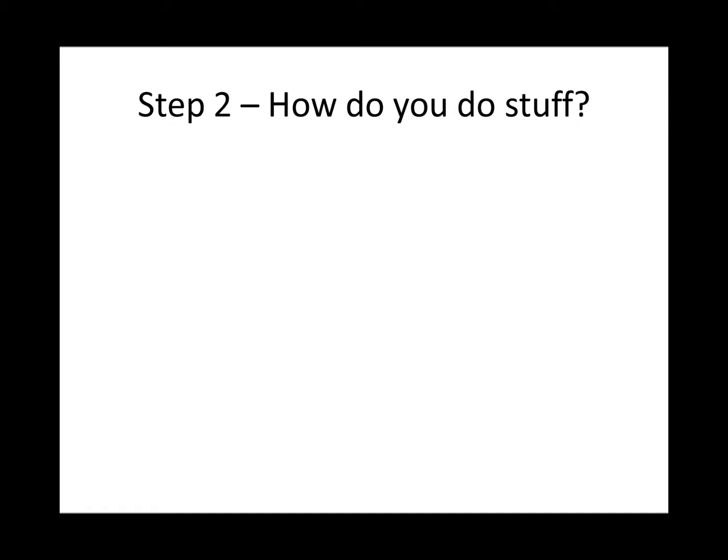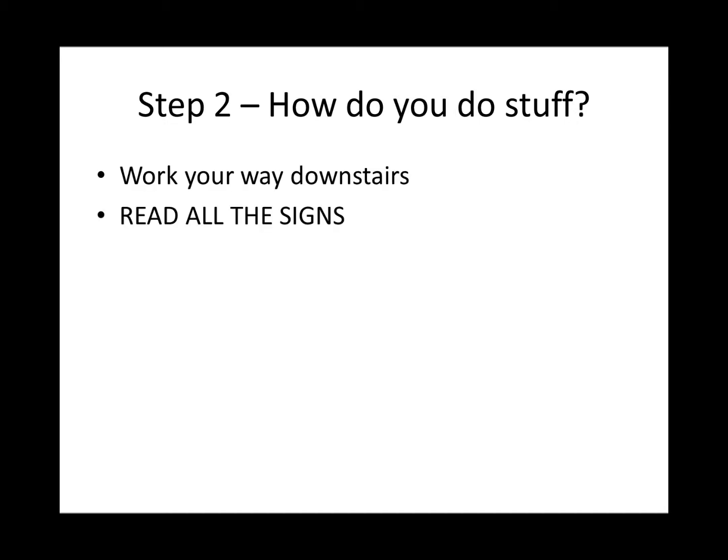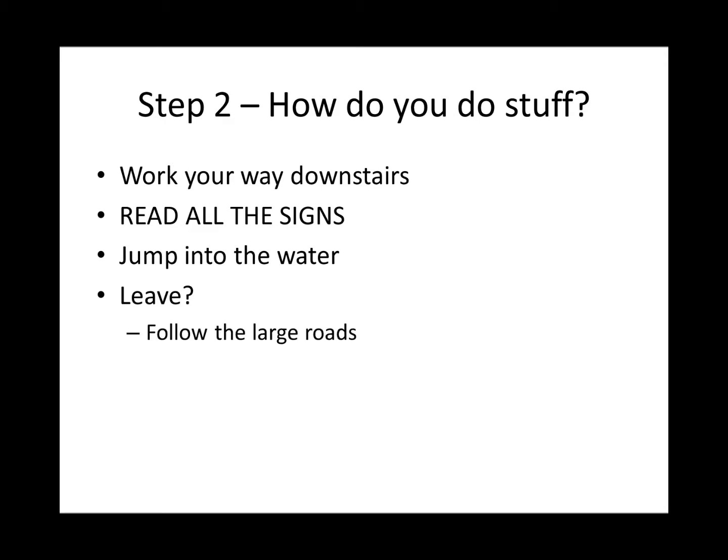Step 2: How do you do stuff? First, work your way downstairs through the island. Read all of the signs, especially the ones on the rules. If you break a rule and are punished, not knowing the rules is not an excuse. When you are ready, jump in the water to leave the Spawn Island. Do you want to leave the city itself? Follow the large roads — these have giant blue borders and are full of glowstone. Try to avoid the bloodthirsty PvPers on your way out. Once you get outside the main city walls, get off the road and head through the wilderness.